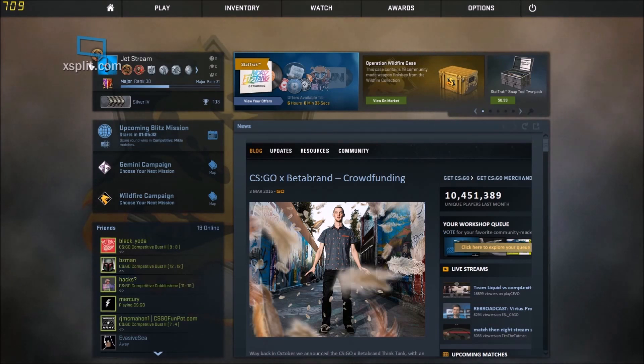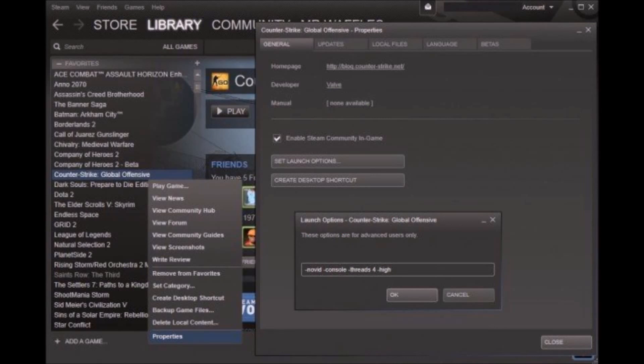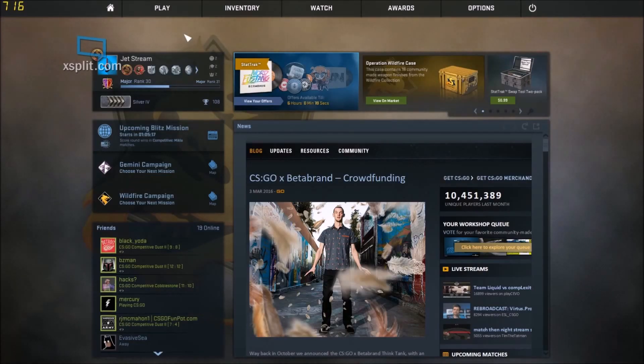So what you're going to want to do is go into your Steam library. When you're trying to launch the game, instead of clicking play, right click on the name. I right clicked on the name of the game and went down to properties. Then I clicked set launch options. And it says it's for advanced, but really this is what you need to do.